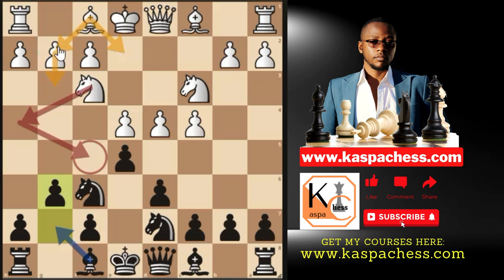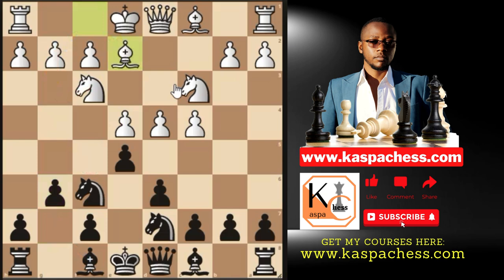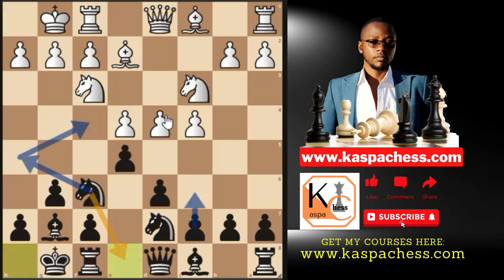With g6 you eliminate white's option of putting the king's knight on f5, which can be very annoying. The plan is to fianchetto your bishop and castle short. White can do the same, but the top played move is Be2. You continue with Bg7, castle short — and welcome to the King's Indian Defense, Orthodox Variation.